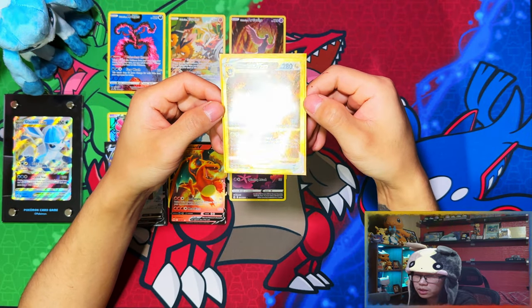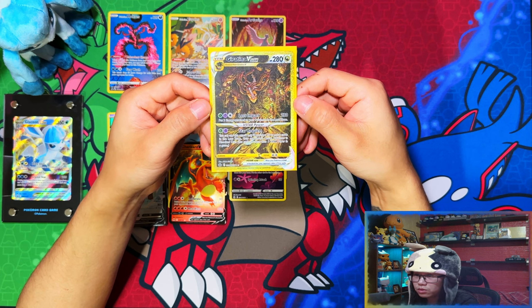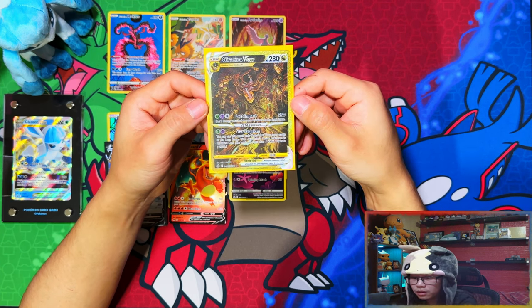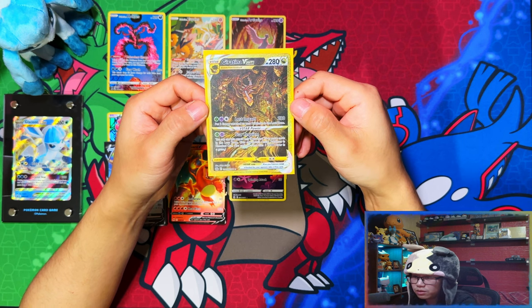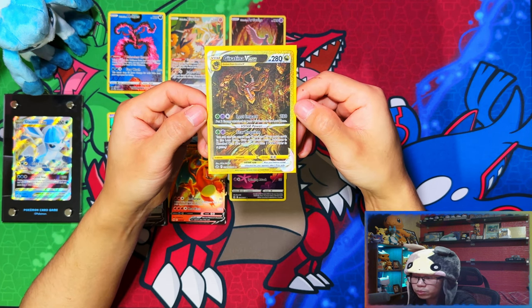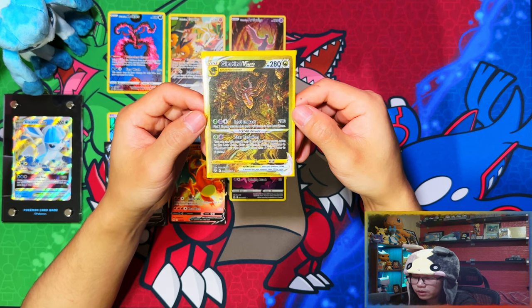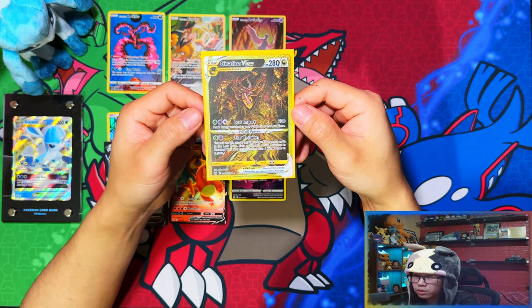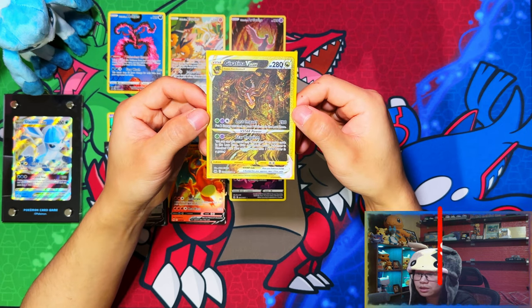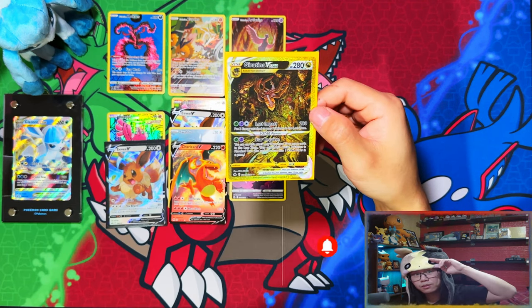Alright guys, so that was the Galarian Legendary Bird Gift Tins — a smaller variant of the big ones. Out of those, I pulled my fourth Giratina Vstar, the most expensive card you can pull in this set — four times. I can't believe it. I've pulled five gold cards now. I could have pulled all different ones basically, but I can trade or sell them off and buy singles when I need to for the master set. If you enjoyed the video and stuck with me to the end, I'd appreciate if you could leave a like, subscribe, turn notifications on for more, and I'll see you on the next one. Peace!